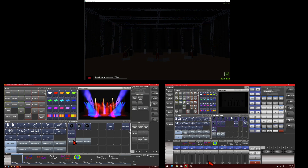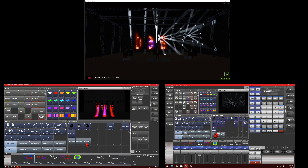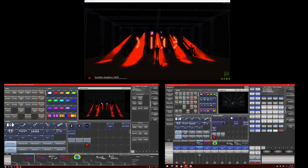If I drop this fader and bring up a different one, we can see it works there. If I change what I've got going on over here, we can see that it only affects the internal visualizer for that console, not the real-world lights in our full version of Capture. But if we change our priorities again — set this one to 200 and this one to 0 — the lights now listen to the Titan Mobile and not the simulator computer.